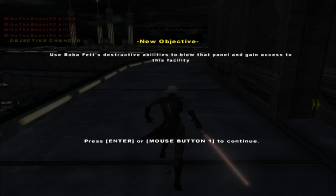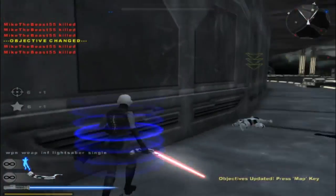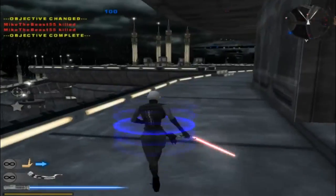Use Boba Fett's destructive abilities to blow that panel and gain access to the facility. I like the idea, but I don't have a Boba Fett. So...